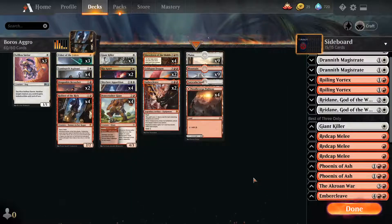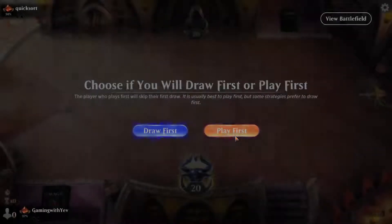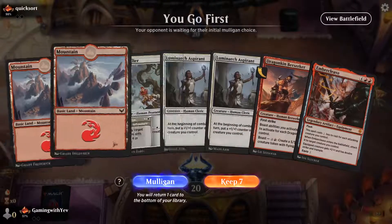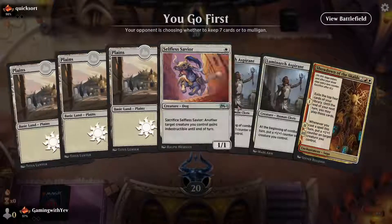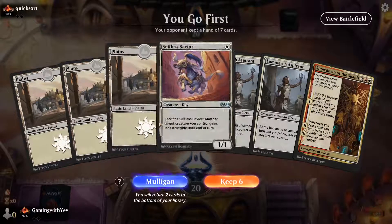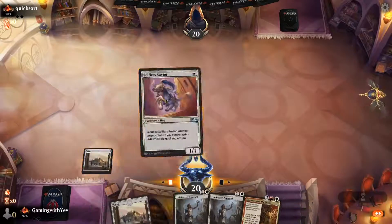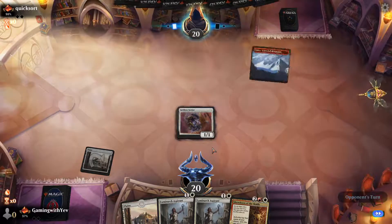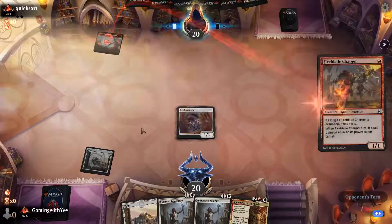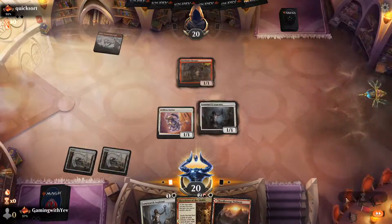Now let's jump into gameplay — match one. Opponent's on Quicksand, no white sources. We throw back a land, play Spirit turn one, they play Snow Mountain into mono-red. We draw the red land — let's go!